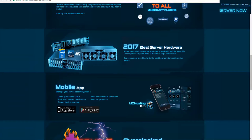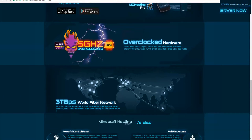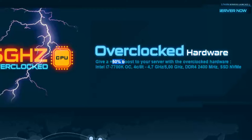They have pretty decent hardware — E3s and SSDs, which is really good. They also have a mobile app where you can check features, access the console, send in tickets, and manage your server. I really wish they would add FTP updating to the app — hopefully they add that soon. They also just added an overclock hardware feature that gives you a 50% boost in performance.